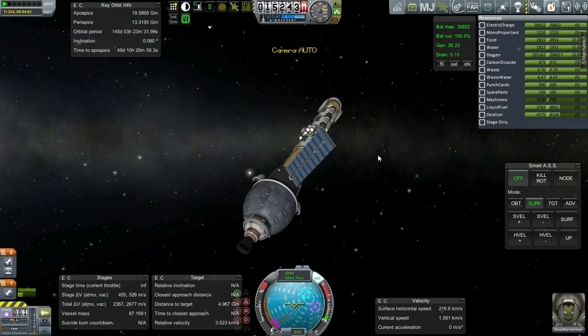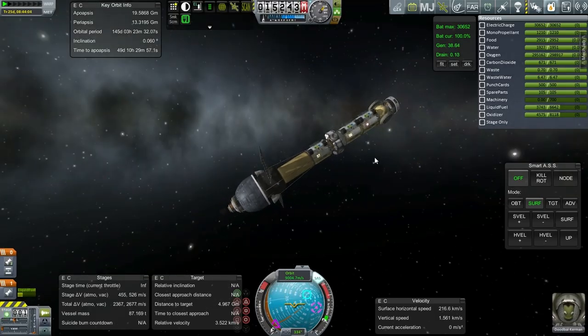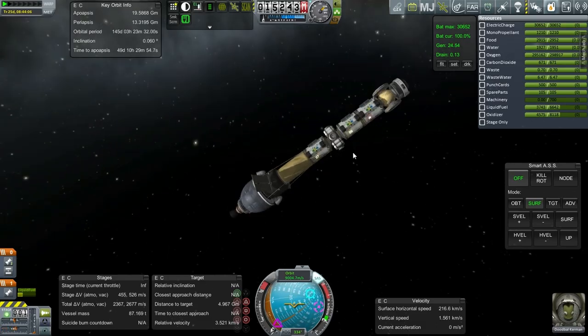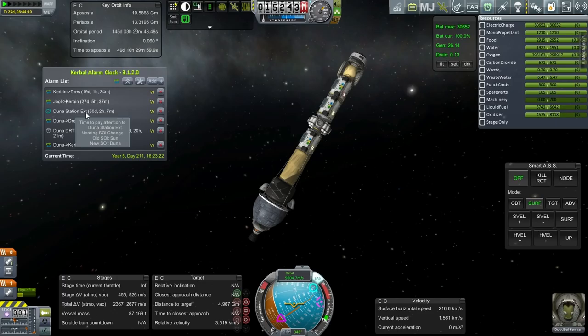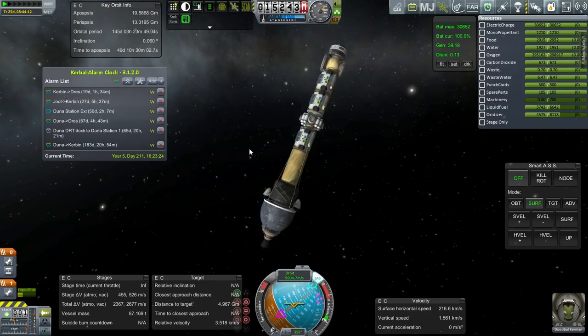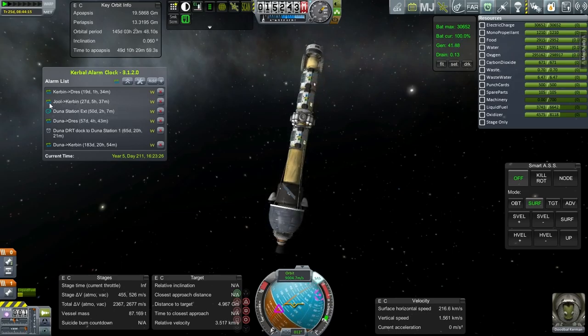So Dubal is all set. This station extension is larger than the station itself — this is the main body of the thing, actually. Let's add the SOI change alarm. That's going to happen after the Kerbin-to-Drez transfer. And then we also have a little business to take care of with returning a probe from Jool.